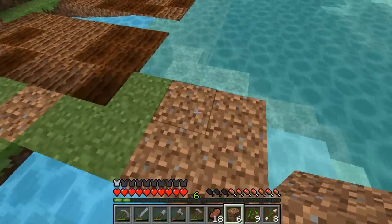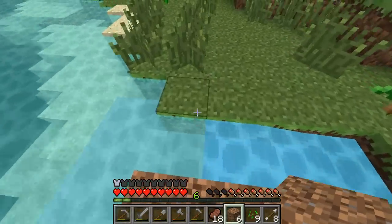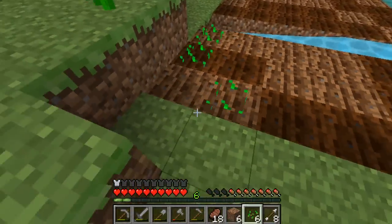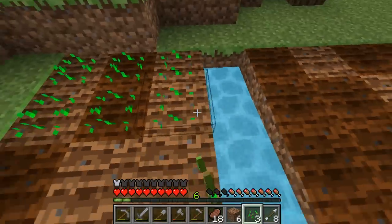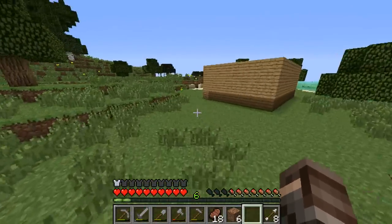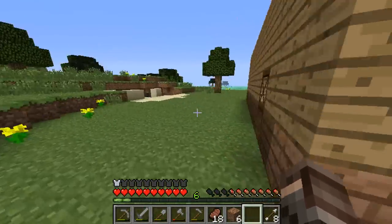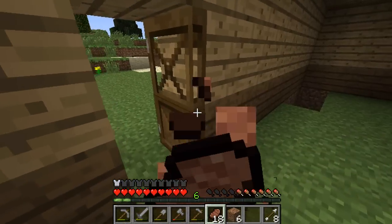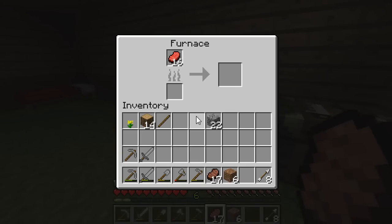Looking down will make it fall. Anyways, let's get our seeds and plant them now. Finally. We actually need coal, but there are no caves around here. Actually I did have coal, but I used it all on this.